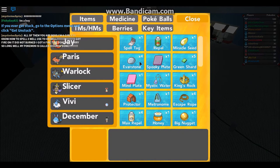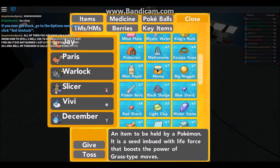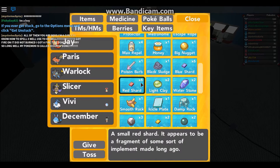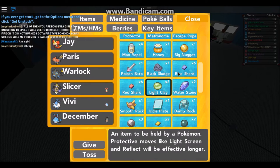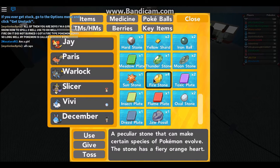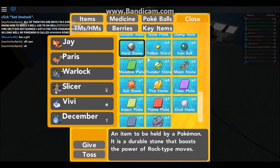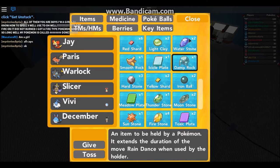Let's see what I have. I got four evolution stones, a miracle seed, a smooth rock. I don't know the point of a red shard, but it has to do something. Black clay. I got some plates — thunderstone, fire stone, thunder stone, two moonstones, hearth stone, etcetera. I think I got two rock stones.